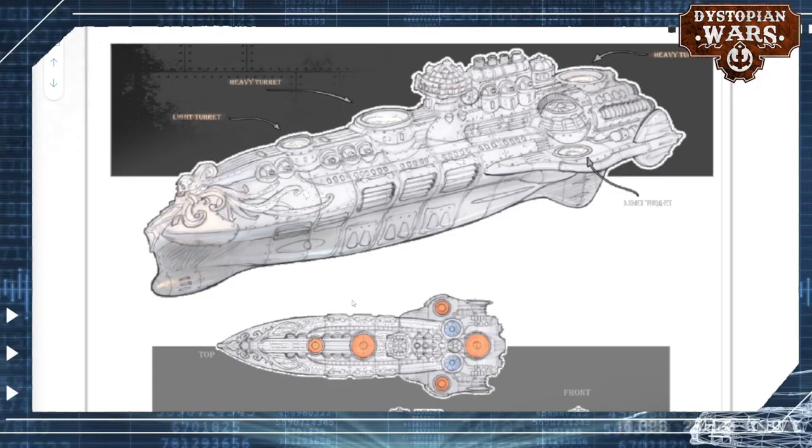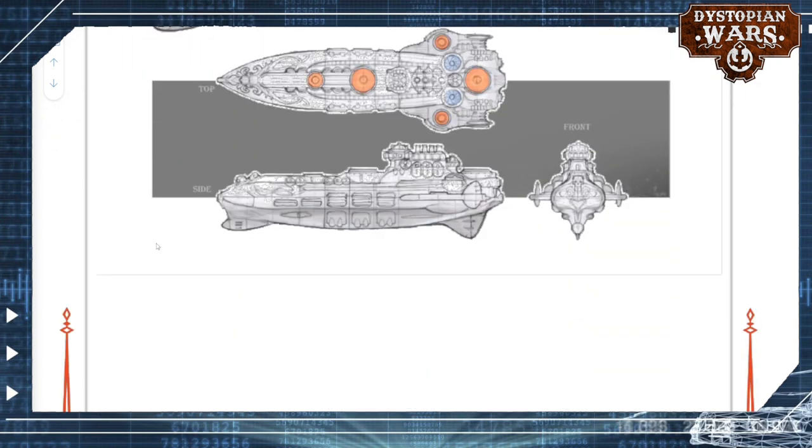And just a small thing — this is the concept art in the Orbat for what I think is the Magenta Levant heavy cruiser. It is a very stylish, absolutely gorgeous ship. But it has that weird weapon loadout that we've been seeing from the French so far. The rules need a bit of clearing up to match this grandiose look.